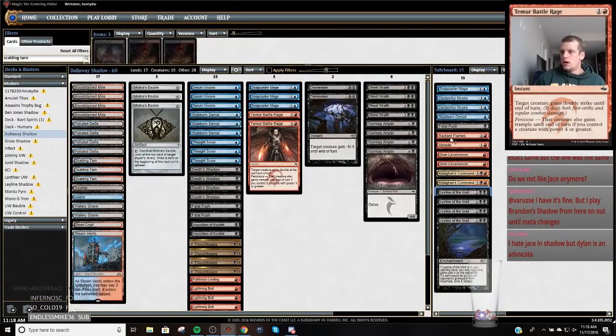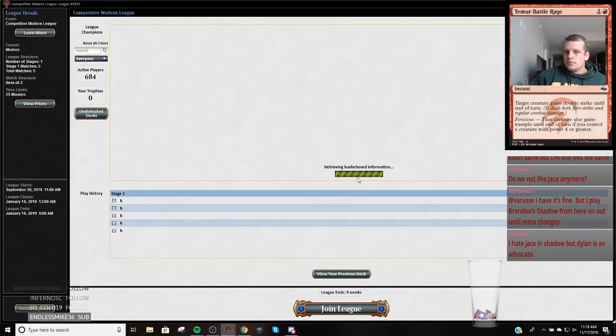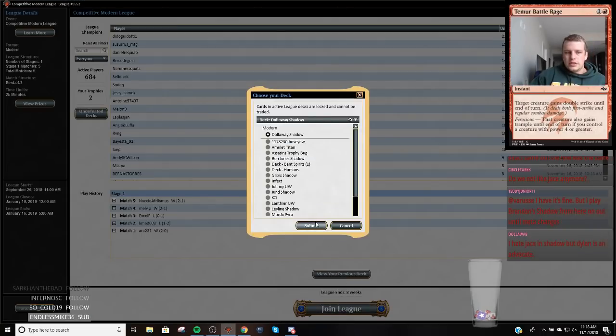He also cut a Thought Scour for a Faithless Looting to supplement the Leylines, and cut Anger of the Gods, which means a third red source isn't necessarily needed. We've just played Radiant Flames, because Radiant Flames is strictly better than Anger of the Gods if you have Leyline on the board. Let's make sure my Cardboard Live is working, and then we are going to jump into the League and play some Death Shadow.